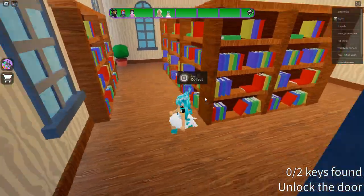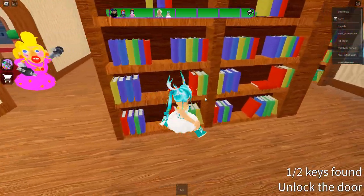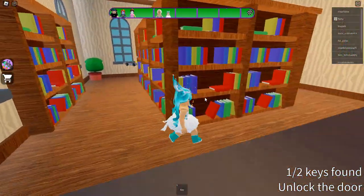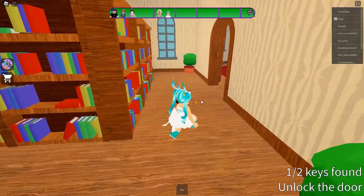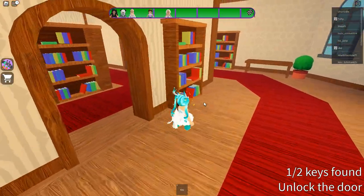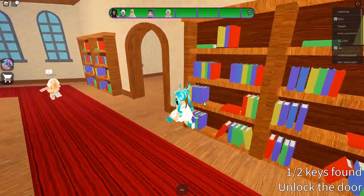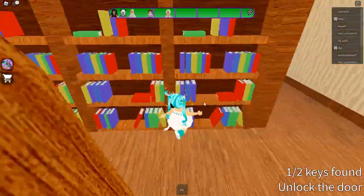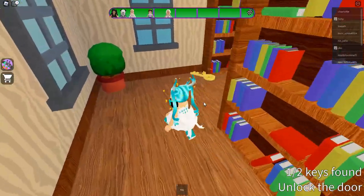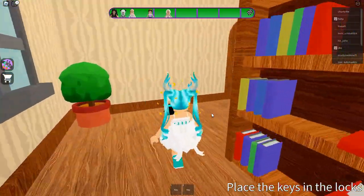Where are these two keys? Let me look. Found one — yes! Okay, I need to go around. I can't find the other key. Where is it? I feel like I've been in every room. Not here... there it is! Oh my gosh, got it!